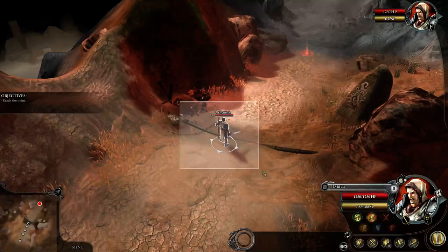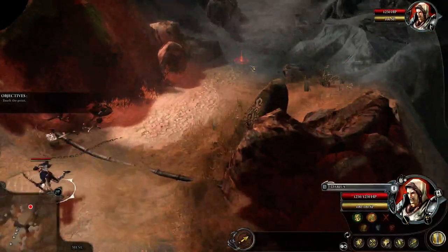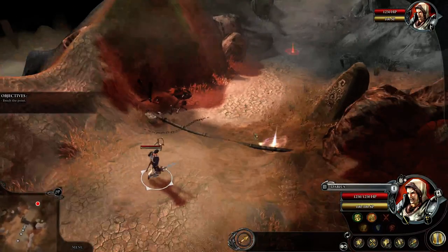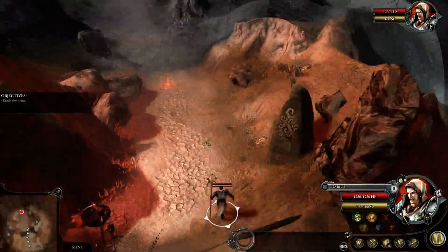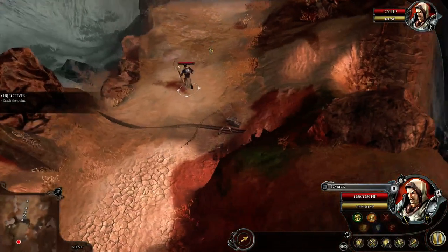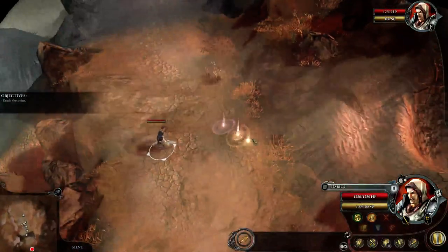Hello and welcome to Confrontation. It's a game made by Cyanide and it's a tactical RPG. It looks a lot like Dragon Age — the same overview, the same kind of movement abilities, and the map actually looks quite similar.